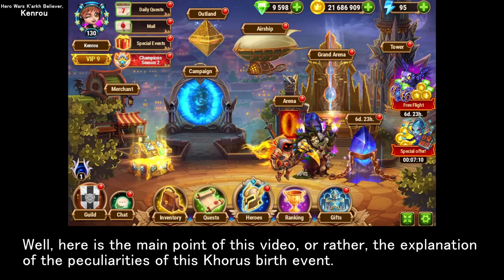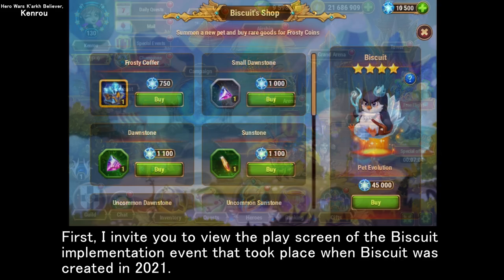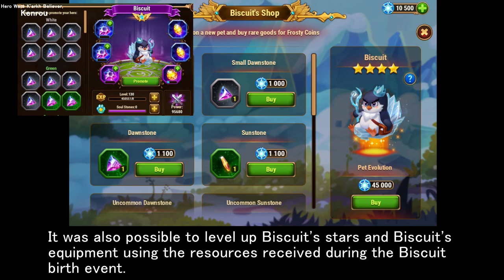Here is the main point of this video — the explanation of the peculiarities of this Chorus Birth event. First, I invite you to view the play screen of the Biscuit implementation event that took place when Biscuit was created in 2021. There are two types of stones needed to level up Biscuit equipment: the Dawn Stone and the Sun Stone. It was also possible to level up Biscuit's stars and Biscuit's equipment using the resources received during the Biscuit Birth event.